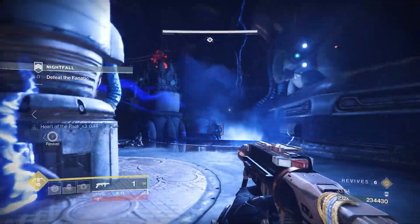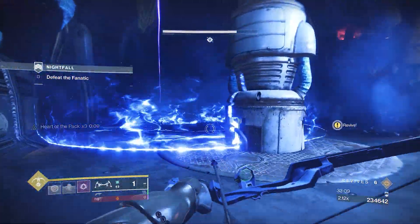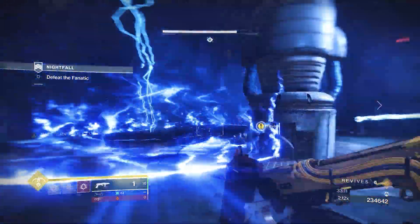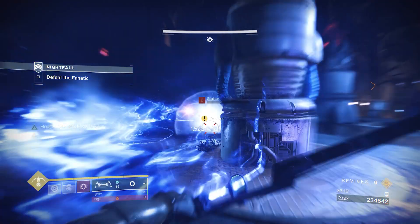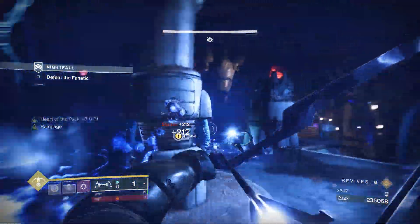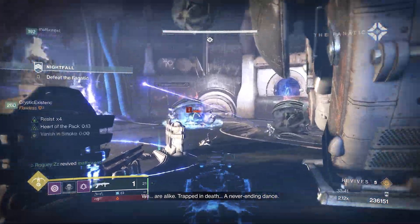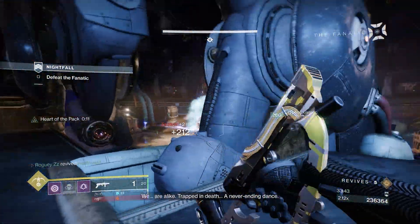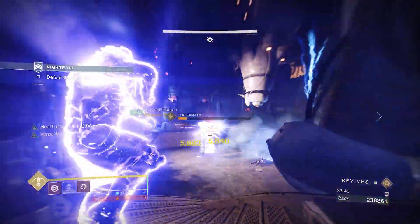Welcome to the final phase, where the Fanatic turns it up a notch, throwing down two arc fields and continuously spawning Scorn. The best strategy here? Melt the boss. Go all in and try to kill him as fast as you can, or you'll eventually be overrun. With enough firepower, you can effectively burst him down an entire health bar. Sync up your attack with your fireteam and unleash the light.